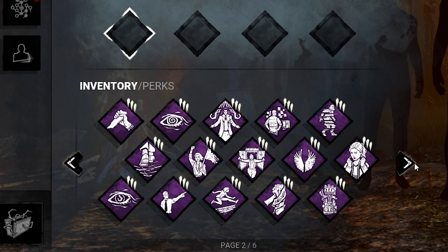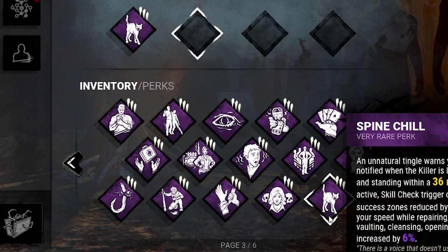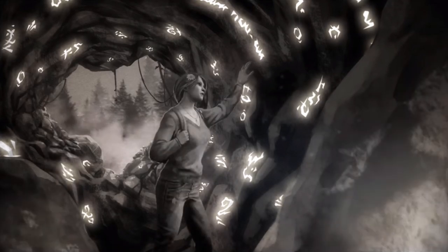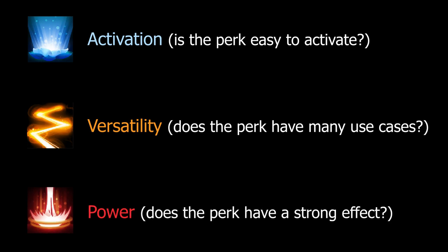When deciding how to evaluate each perk, I knew I couldn't just pick my favorites and stick them in the highest tier. I needed to come up with a way to fairly rank all of them. So I asked the question: what makes a survivor perk useful? After thinking about it, I came up with three metrics that can be applied to all perks. These metrics are activation — is the perk easy to activate — versatility — does the perk have many use cases — and power — does the perk have a strong effect?